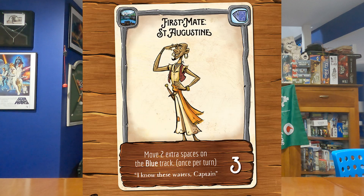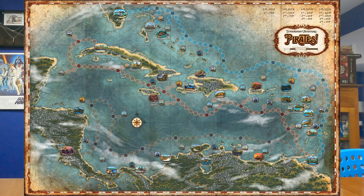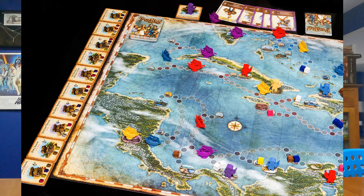You want to be the first to make it to the final port, which triggers the end of the game, then whoever has the most points wins. I love going to port and picking up new crew members, which has a little deck-building mechanic to it. I love collecting cubes and trading them in for various kinds of treasure. And I love the board — it looks really great on the tabletop. These all come together as to why I love this game. Extraordinary Adventures Pirates is my number 3 favorite nautically themed game — and from three on up, these are the crème de la crème. Absolutely phenomenal, and I highly recommend it.